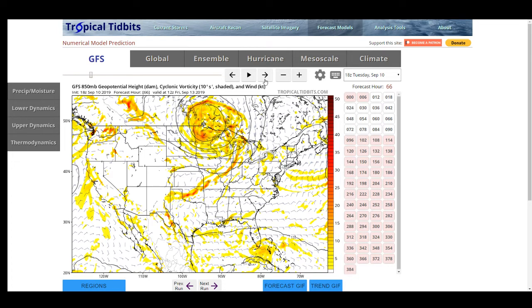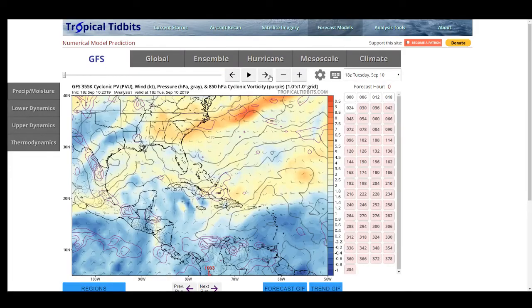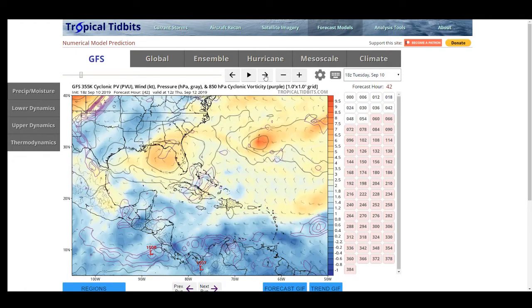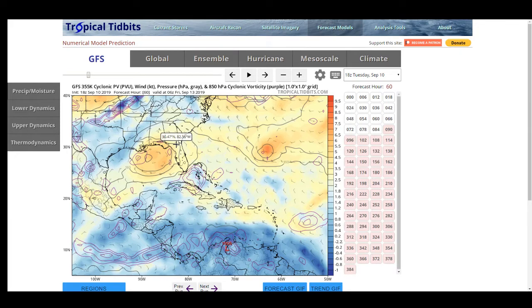There's a big upper-level low that is supporting a ridge, and there's a PV streamer coming off right here at 24 hours. As we keep progressing, our system is entering the Florida Straits with a very broad PV stream. What this does is it shears the system on the upper levels — the warmer the color, the stronger the shear — and right now it is still pretty strong. This is not exactly the most favorable environment for a storm to be in.